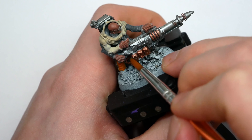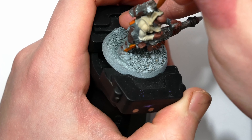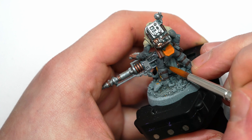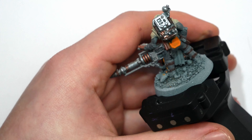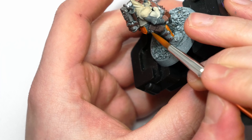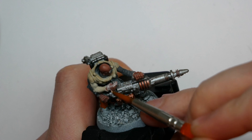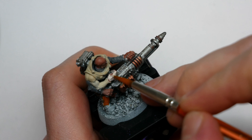Traditionally, Genestealer Cults have a very purpley-blue Tyranid skin, and whilst I like that on full Genestealers, I want a very sinister, subtle purple tint to the skin for the humanoid variants. To achieve this I need a very pale flesh tone as a start, and the best way to stop the skin looking flat and grey is to add a strong rich undertone underneath — to help add saturation and shadows for the paler skin on top. Ninjohn recently put out a great video about painting undead flesh that explores this concept brilliantly. For this base tone I use one coat of Bugman's Glow; the coverage doesn't need to be perfect as it's just there to give some warmth before the pale flesh goes over the top.